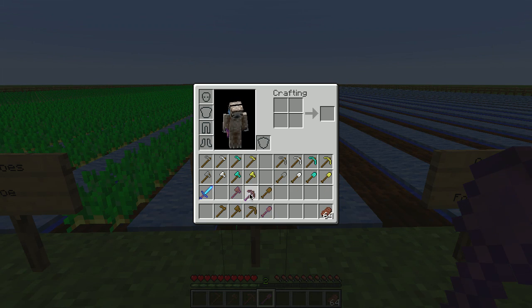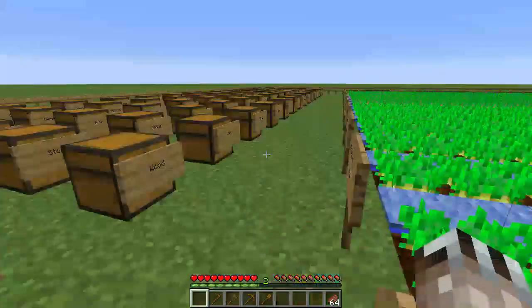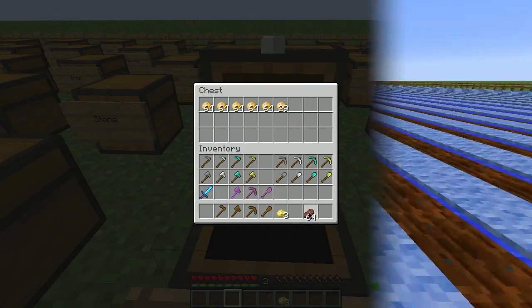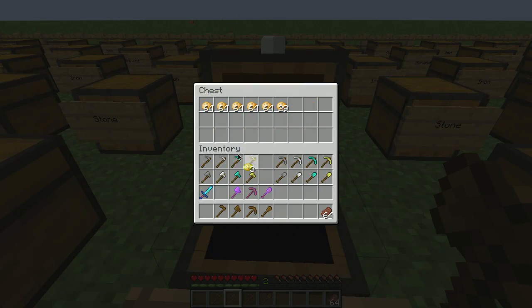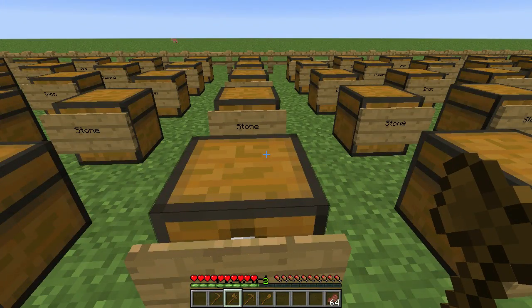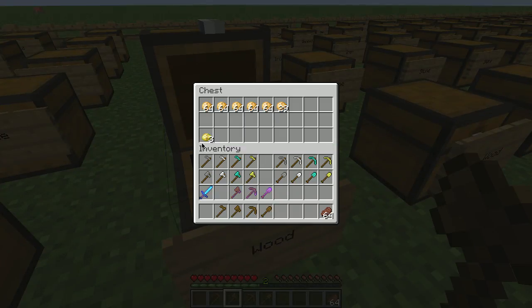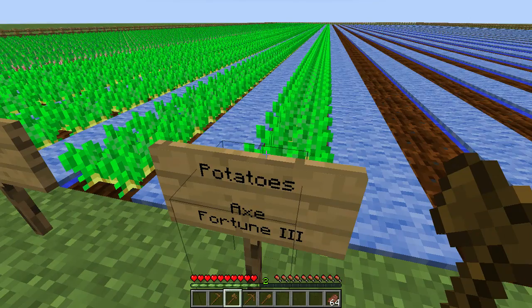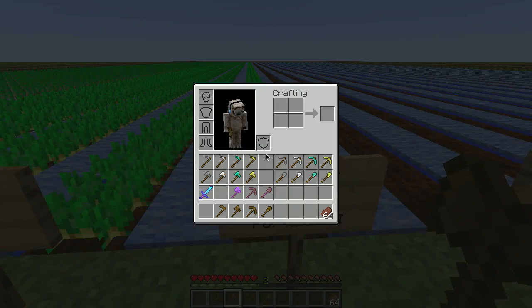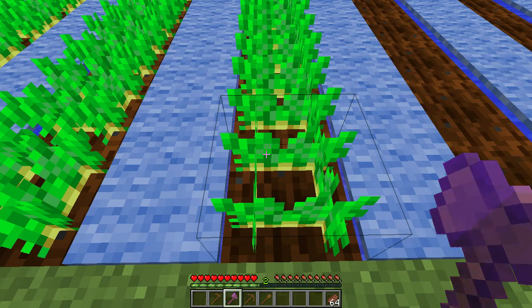It'll be interesting to see what happens with potatoes, because in my experience potatoes drop more than carrots. The potatoes drop just about the same — five and a half stacks — as the carrots. One thing I'm curious to see is the poison potato rate — let's see if Fortune affects that. It seems pretty rare: the poison potatoes drop at about 2%.